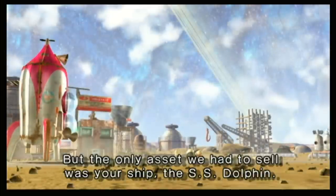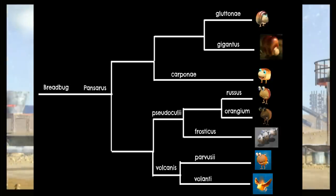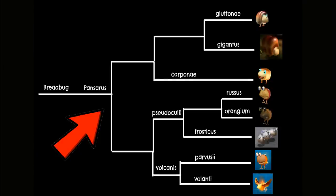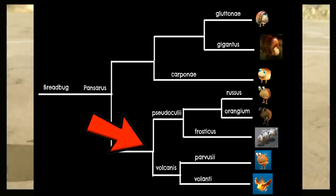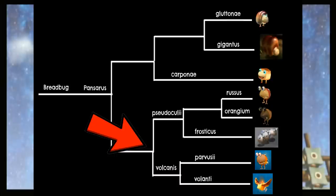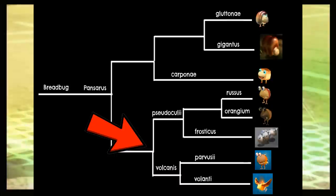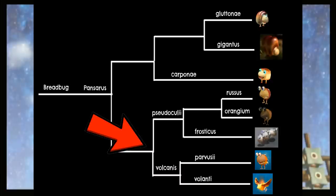With the biggest one done, let's talk about a family closely connected to the Grub Dogs: the Breadbugs. All Breadbugs are part of the Pansaurus genus, so our first split is between the Foragers and the Bulborb Mimics. For the Foragers, we split the Crumb Bug from the others, since it's the only one who can directly kill Pikmin, then separate the Breadbug and Giant Breadbug. With the Mimics, we first split the Pseudooculeus species from the Volcanus species. Volcanus is further split by the Fireflat Bulborb and Dwarf Fiery Bulblax, and with the other three, we separate the Dwarf Snowy Bulborb, as it's the only one found exclusively underground.